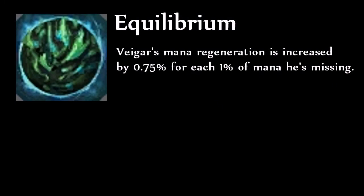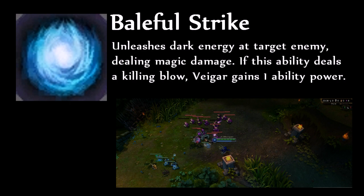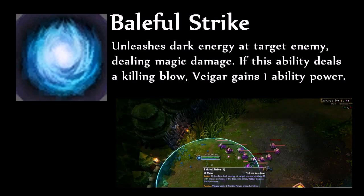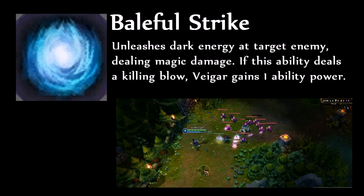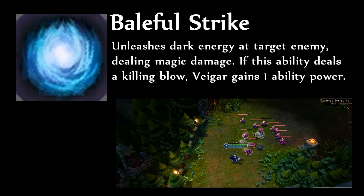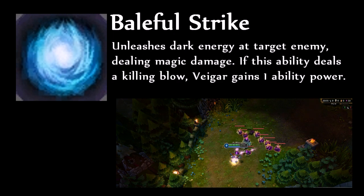Veigar's passive is Equilibrium. Equilibrium means that the more mana Veigar has used up, the faster it will regen. This ability is great for sustaining mana in lane and farming your Q. Veigar's Q is Baleful Strike. Baleful Strike is a single target nuke that deals large amounts of magic damage on a fairly short cooldown with fairly low mana costs. This ability also has a passive effect where if Veigar last hits a minion with it, he will permanently gain plus 1 ability power for the remainder of the game.